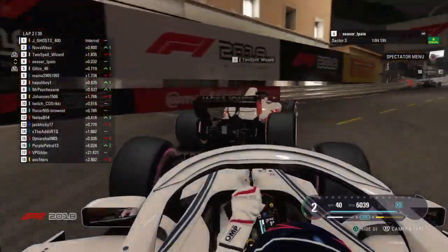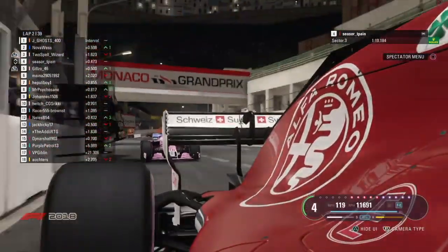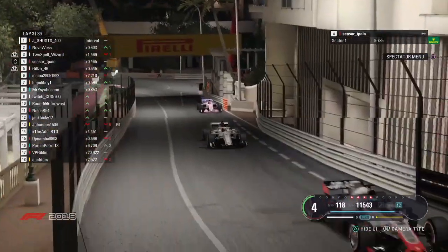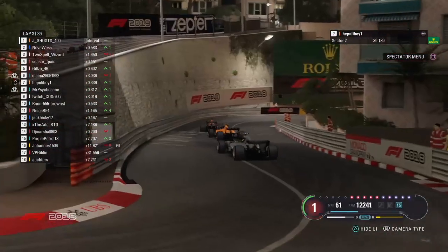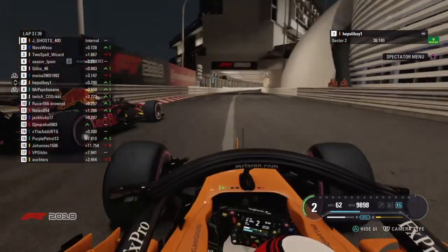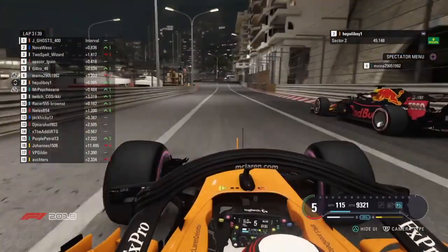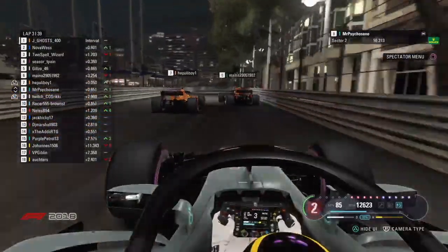What a great run on Two Spell out of the swimming pool, but he can't do anything with it because it's Monaco. This is something of driving deja vu — we saw Cesar T-Pain locked up behind Two Spell for pretty much the entire first half of last race. And now he's caught up behind him again, and the top two have extended a gap. Hapuli Boy is going to file in behind as we will see that often today. Big question in this first stint is those on the Hypersoft — are they going to be able to keep the temperature of their tyres down?